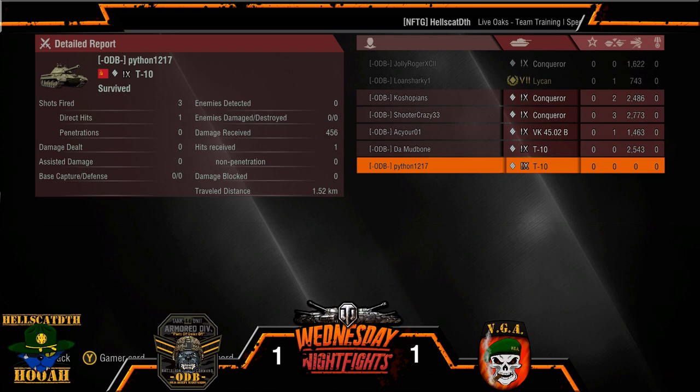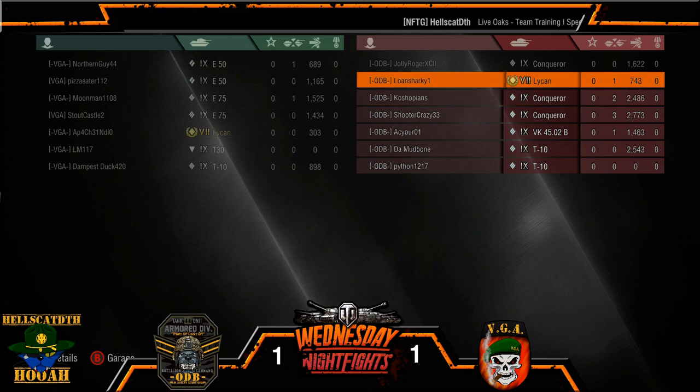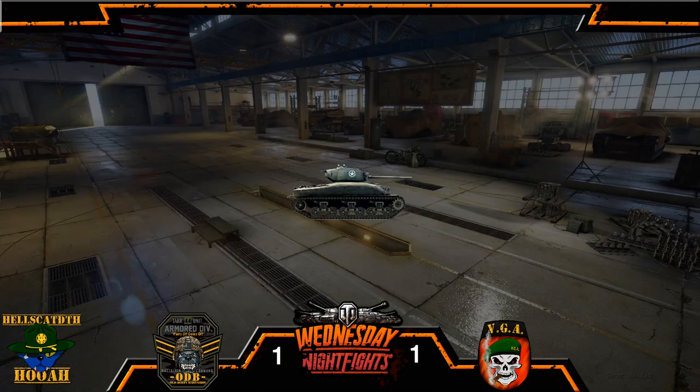Across the board — he did get hit once for 456. Lone Sharky did that yet again — came out with a kill on 743. You can't beat that. Come out with your tier 7 light — that's huge.